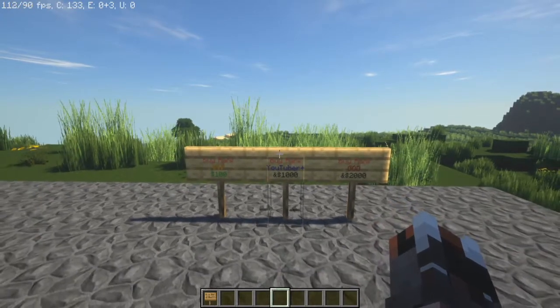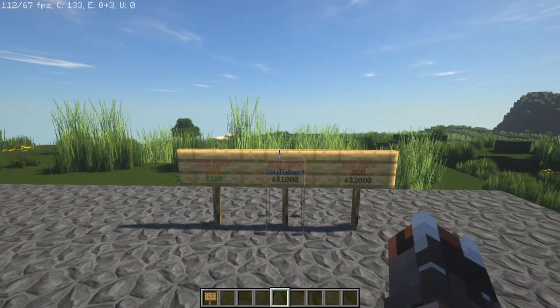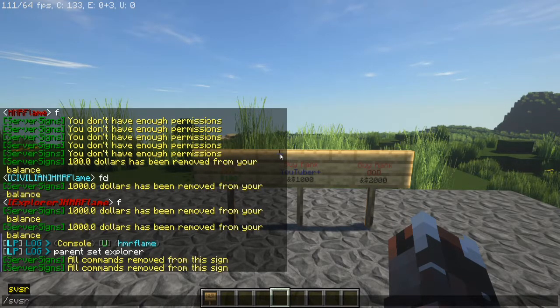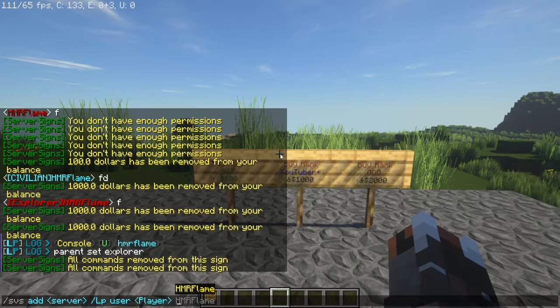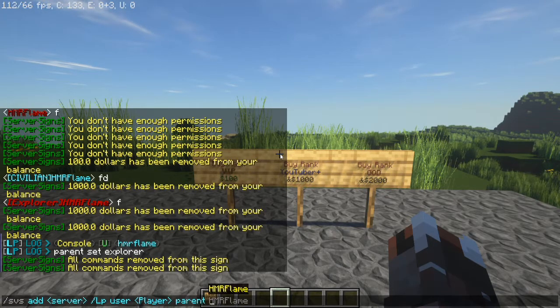Now this is where Server Signs comes in, and this is the most important part. We're going to do /svs add, which is Server Signs add. What this does is it tells the server to run this command every time the sign is clicked. So the server is going to run this command. We type /lp user, then %player%, which means it's going to give whoever is clicking the sign the command.